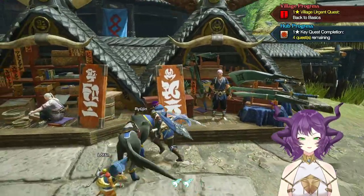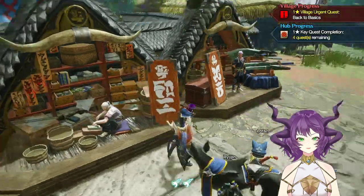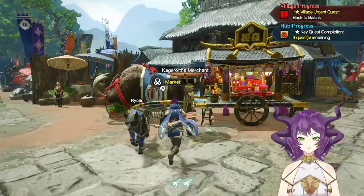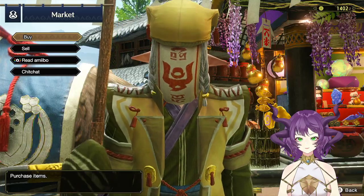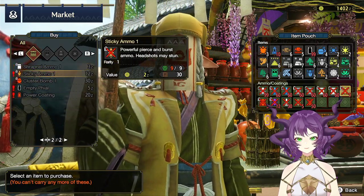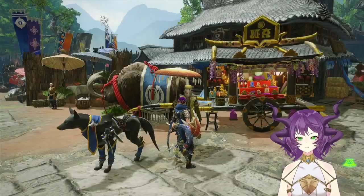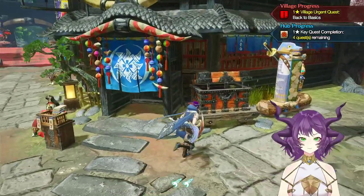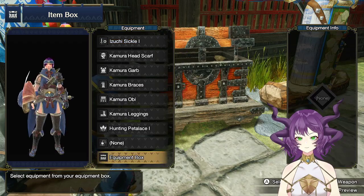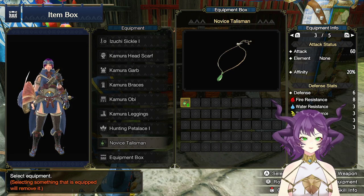You're not gonna let me buy armor? Oh, I can't buy armor anymore? Okay, guess not. Maybe you do it? Wow — talisman. Critical Eye and Wall Runner? I guess, cool.